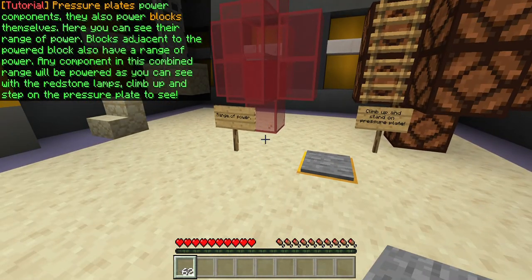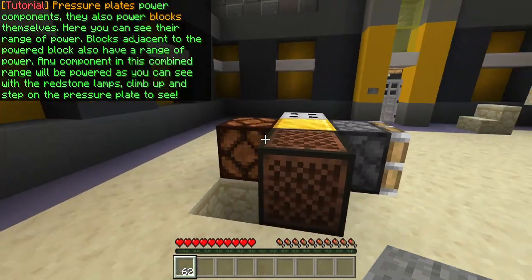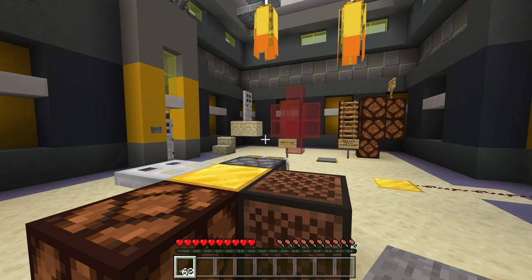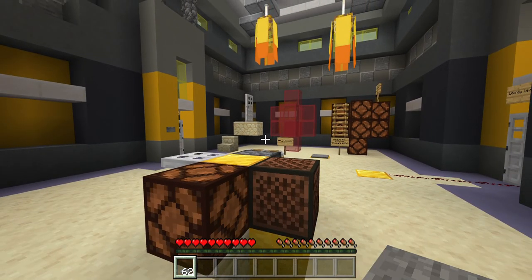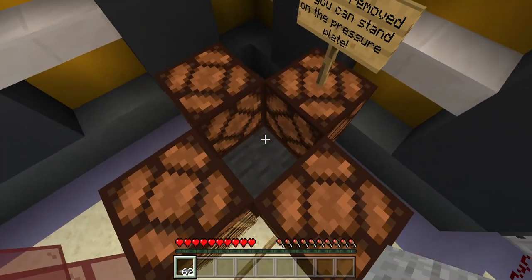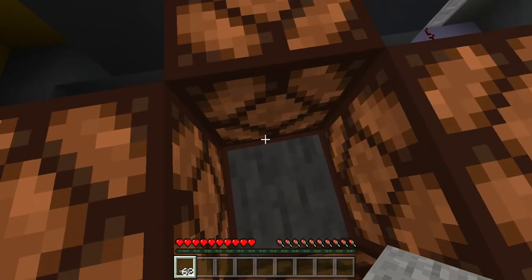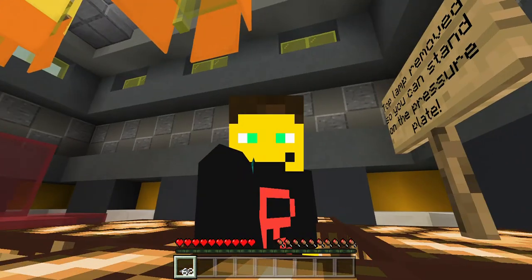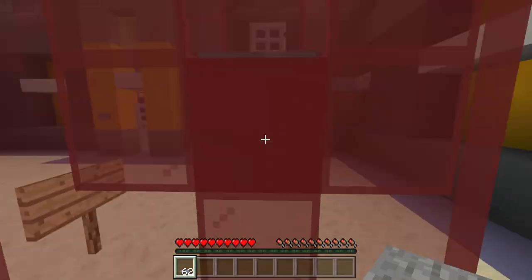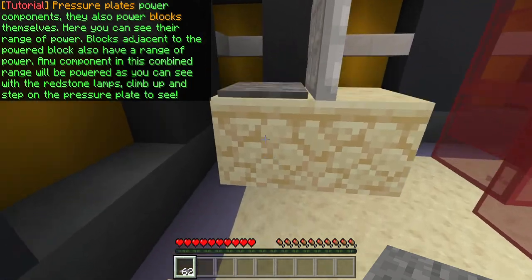Pressure plates power components. They also power blocks themselves. Here you can see their range of power. Blocks adjacent to the powered block also have a range of power. Any component in this combined range will be powered, as you can see with the Redstone lamps. Climb up and step on the pressure plate to see. So that's what this is for right here. Top lamp removed so you can stand on the pressure plate. Look at that. Not bad.